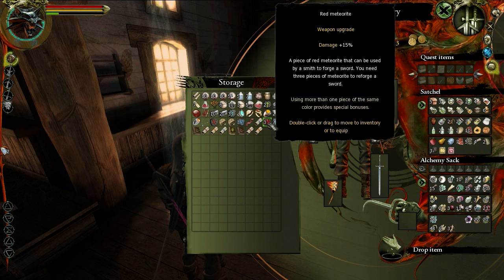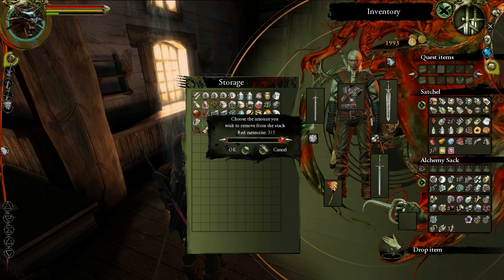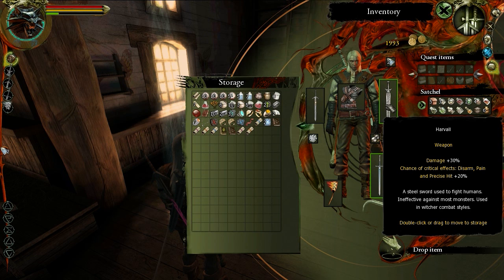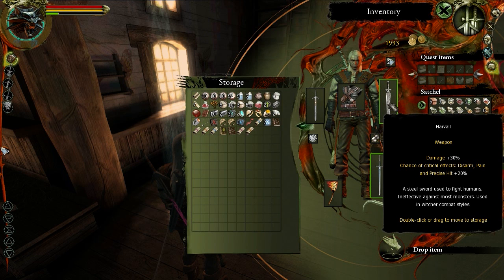The player confirms they can do what they want with the steel sword using available runes and decides to take them. They're finally going to reforge the steel sword, though they're unsure if their current sword can actually be reforged.